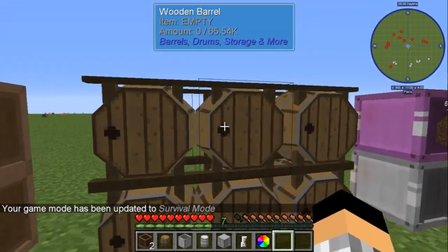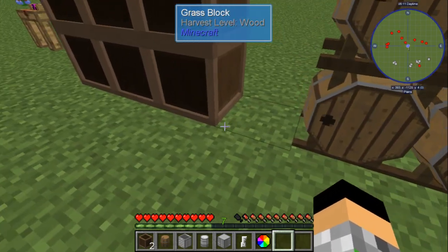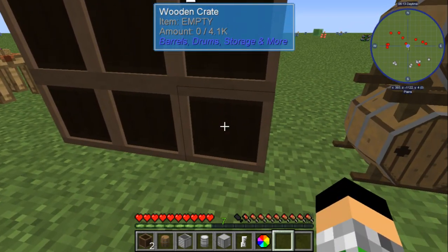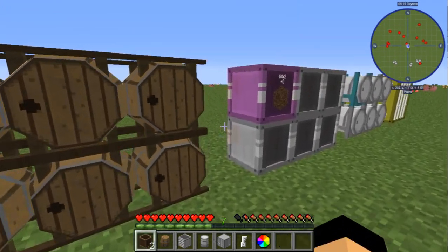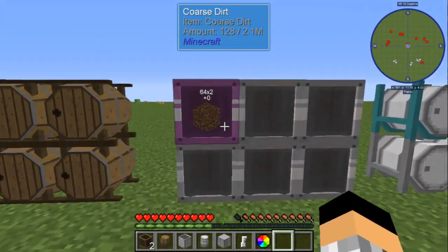Your 1k is gonna upgrade these to the max — keep that in mind. If you're in creative mode, remember you've got to shift to break these: shift and left-click.